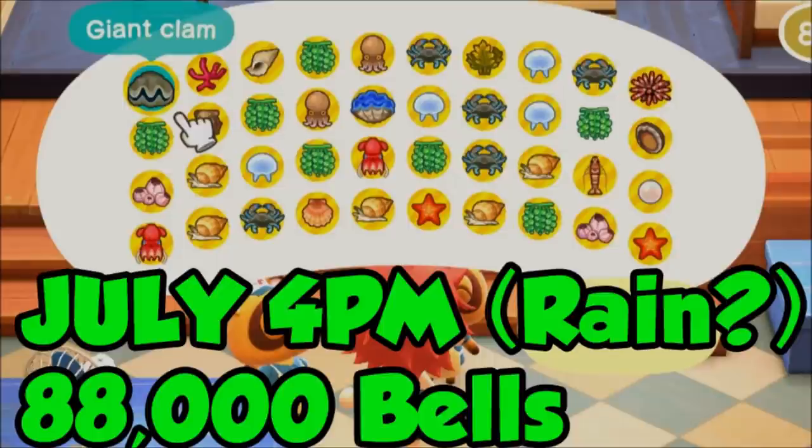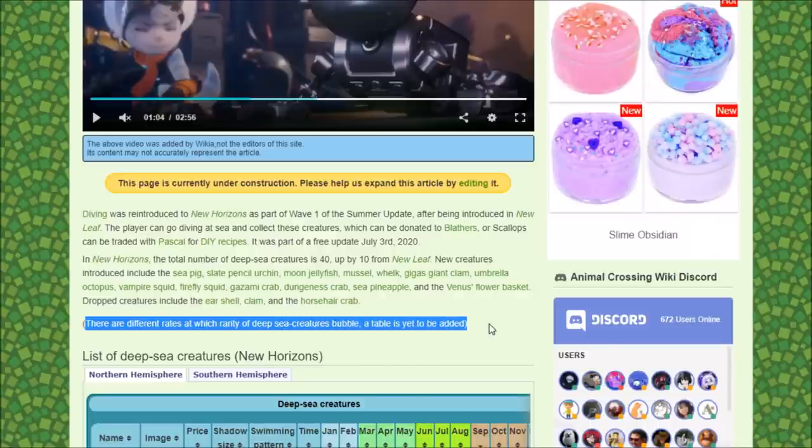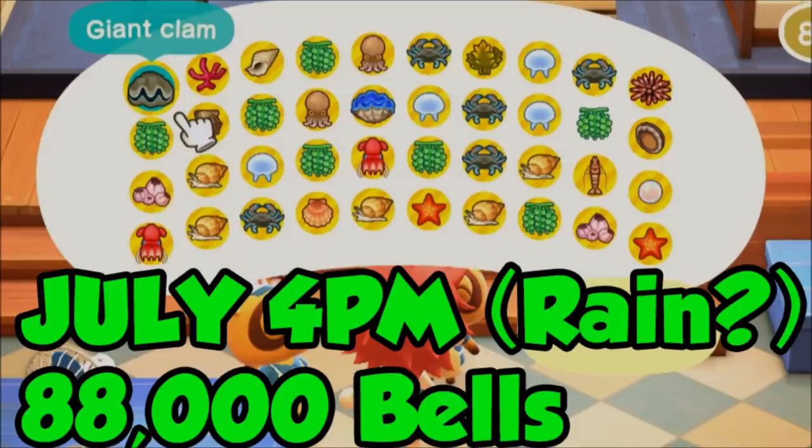I got thrown a curveball because July past 4pm happened to be raining. I don't know if rain increases rare spawns — looking at the Animal Crossing wiki, it doesn't seem like rain has any effect. There are different rates at which rarity of sea creature bubbles appear, but a table hasn't been added yet, so hopefully once that information comes out we can figure out more. July past 4pm is really sold by the Vampire Squids — I got a Gigas Clam and then two Vampire Squids. Blue crabs are also pretty valuable. That brought in 88,000 bells in 15 minutes, which is nuts.